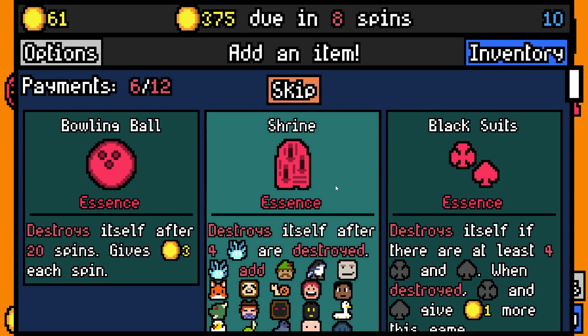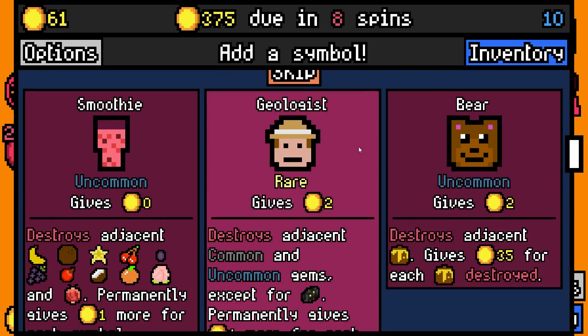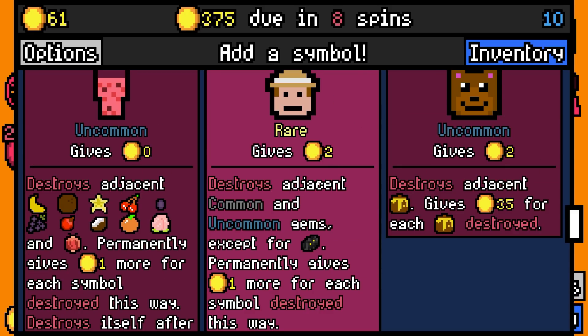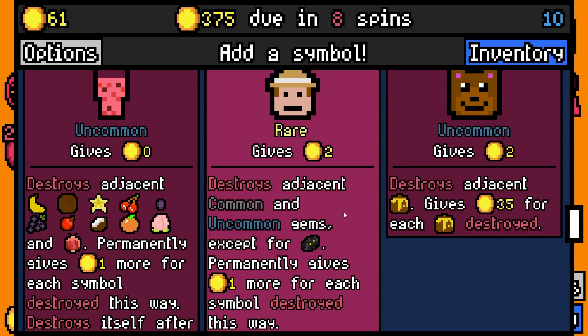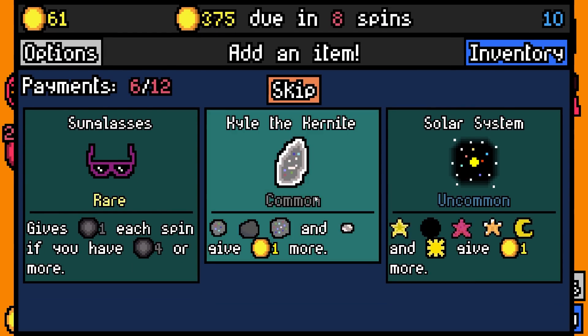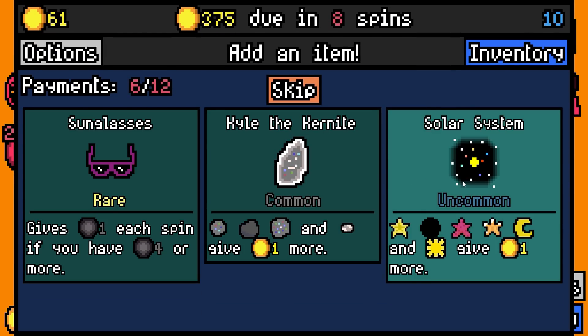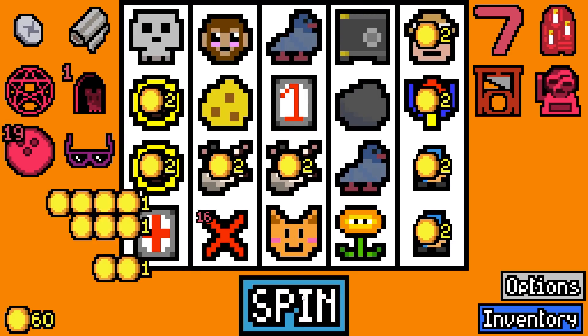We'll get capsule machine, bowling ball essence, and a geologist - destroys adjacent common and uncommon gems except void stones permanently, gives one gold for each symbol destroyed. That's like a modded chain surely. We're gonna get sunglasses even though we have no removal tokens to start with.